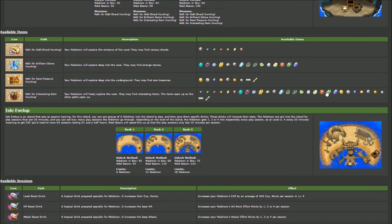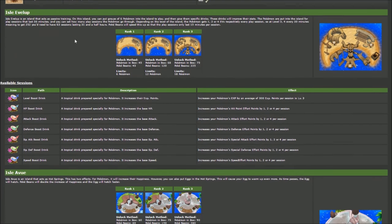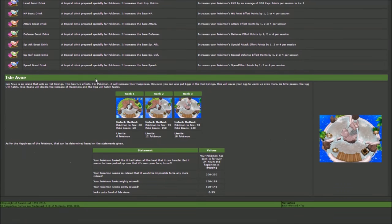Interesting item hunting covers evolutionary stones like the Ice Stone, Moonstone, and Sun Stone, plus items like the Light Clay or Ever Stone. So it's great for Pokémon evolution and getting competitive Pokémon items. You can mix and match paths depending on what you need. Next up we're getting into the heavier stuff — Isle of Evolve and Isle of View.